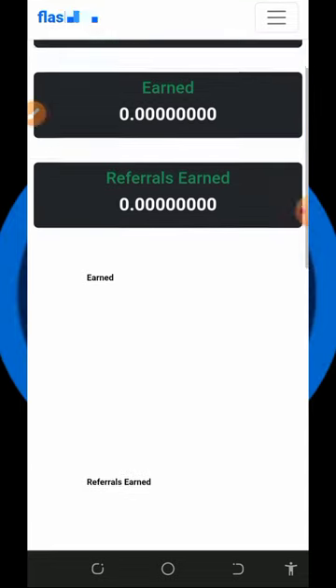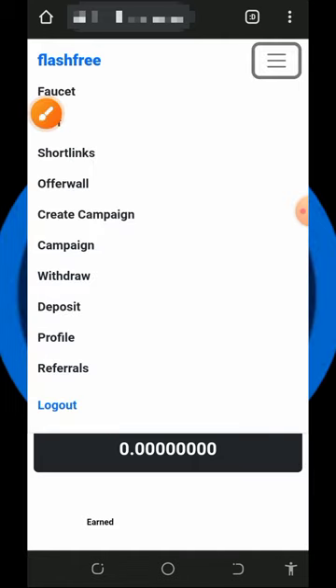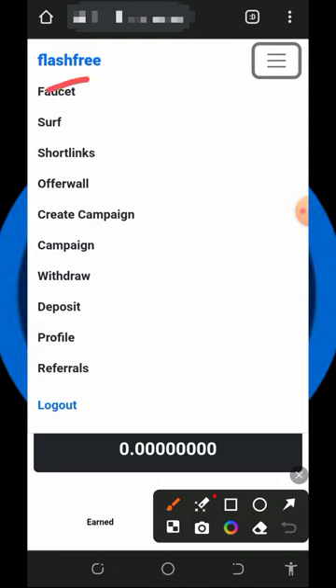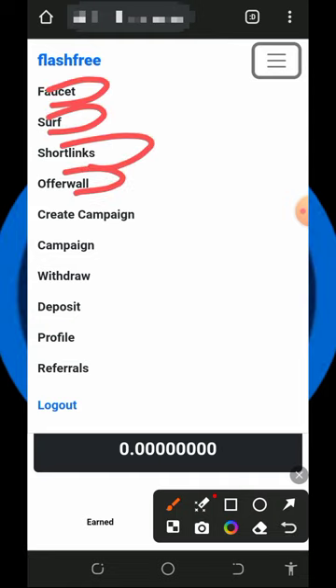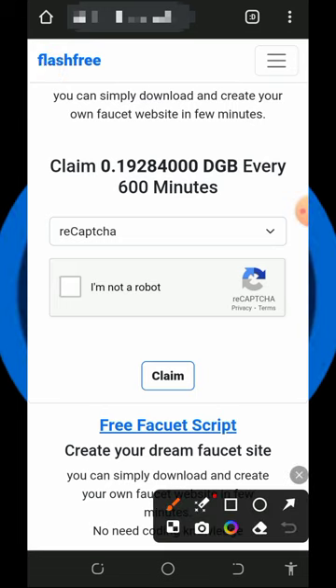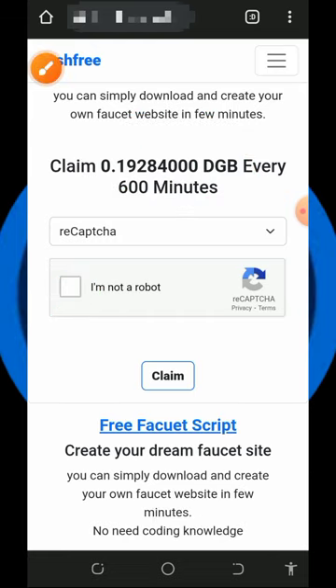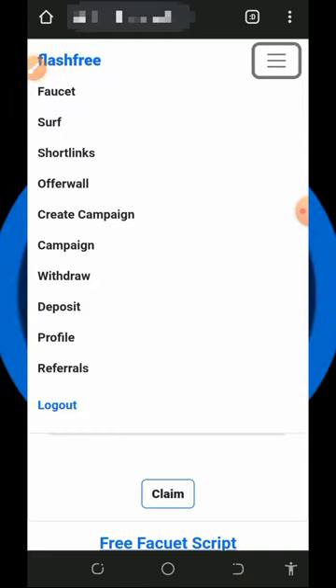Once you log into your account, the dashboard will look like this — you can see we haven't earned anything yet. To start earning, tap on the horizontal menu at the top of the screen. You'll see there are a lot of ways to earn: they have the faucet, short links, offer walls, and more. Tap on the faucet button, complete the captcha shown, and you'll claim that amount of DGB tokens every 600 minutes.